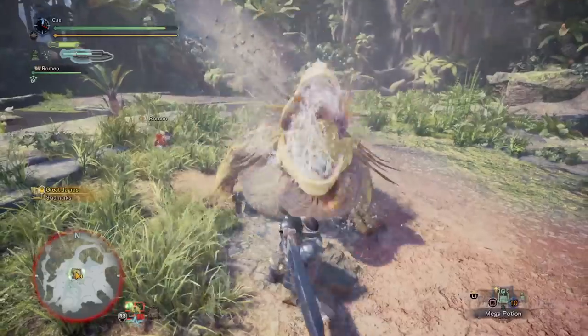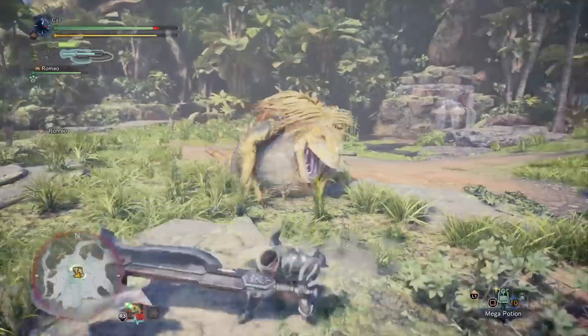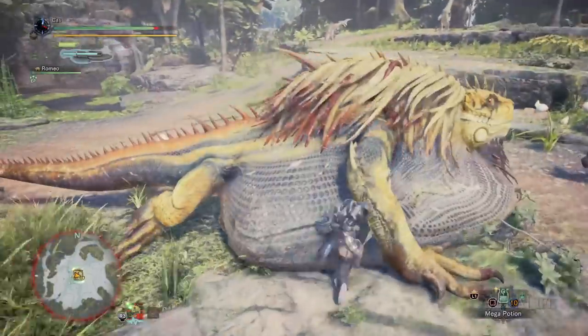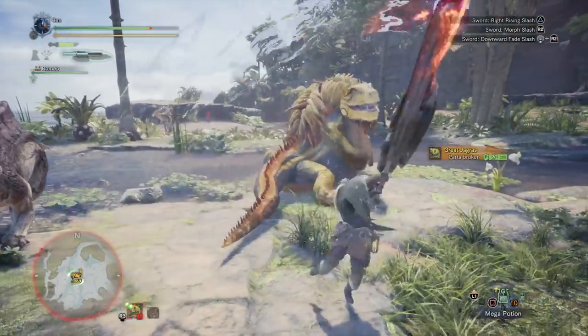Hunters using the Switch Axe have much better mobility in axe form than sword form. Keep this in mind when fighting and try to stay in axe form when you need to move around a lot. You also cannot block like you can with the charge blade, so you'll have to learn to evade with this weapon.